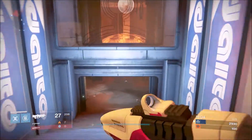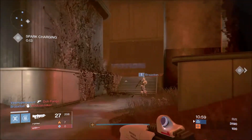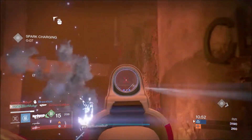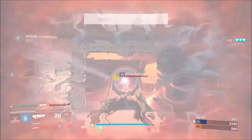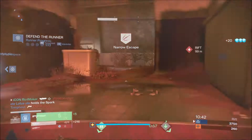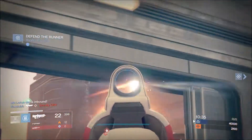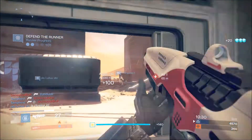The last and hardest one to get is the Blind Perdition Adept. This gun is amazing — it comes with hand-laid stock, high caliber, snapshot intrinsically, a sight that highlights enemies, and counterbalance. The only downside is the mag size is fairly small, but it's a really great weapon. These weapons have the fastest time to kill in terms of headshot and body shot combination compared to the Clever Dragon and Waltz.